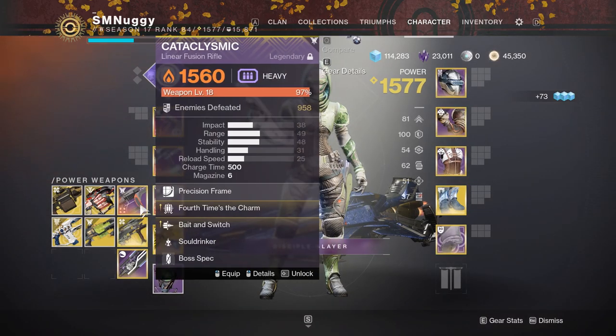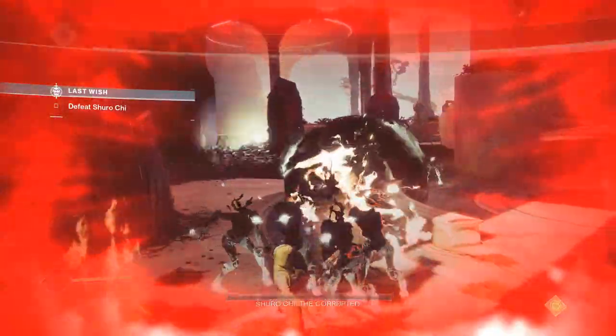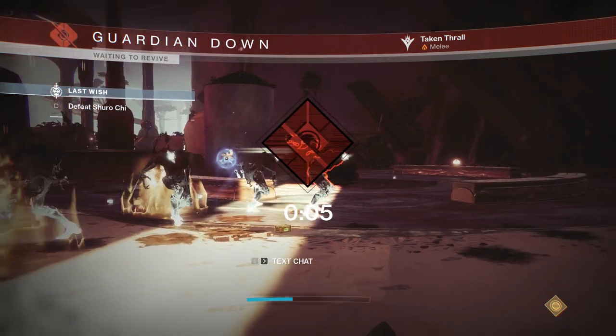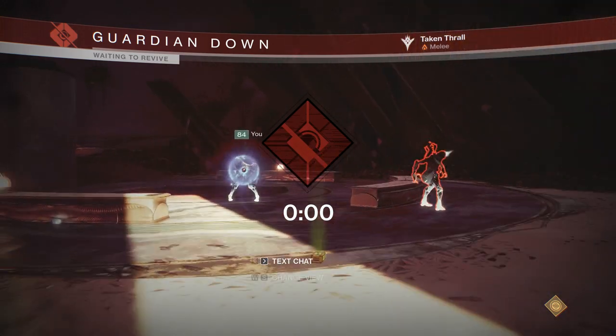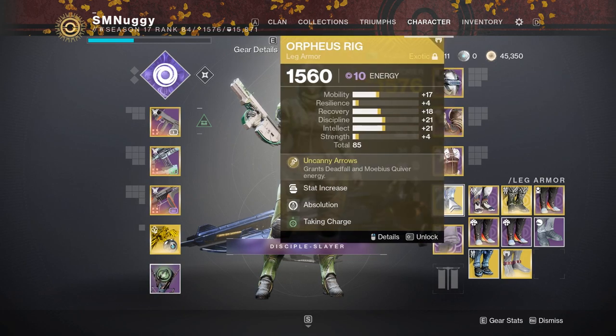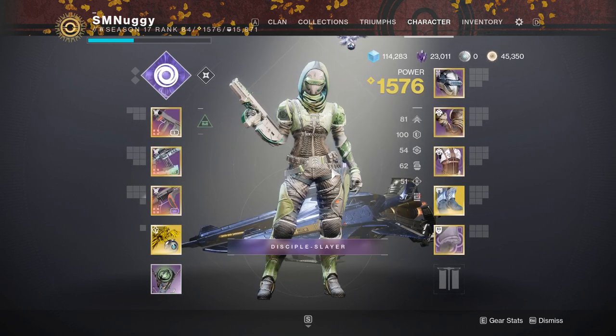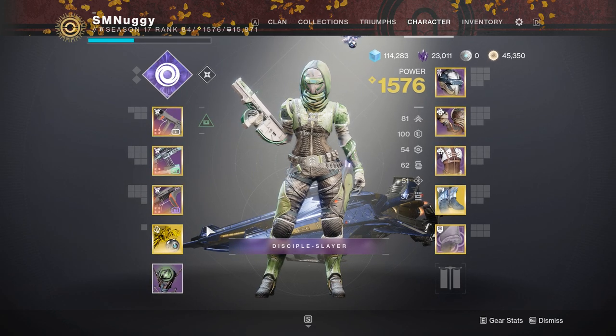To 4%. I do not understand why everyone has to make it so complicated, talking about different missions, or quests, or lost sectors. No. Easy as: it's Deadfall, Orpheus Rig to get your super back, Ashes to Assets on the helmet to get your super back, to save time not waste banners, and each tether counts as a kill.